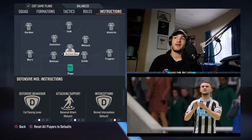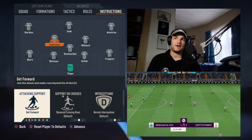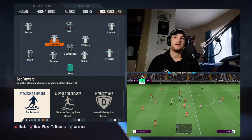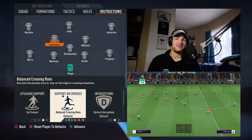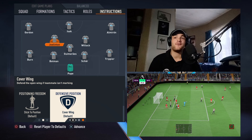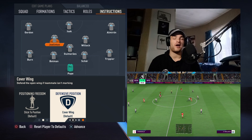As for Joelinton, he and Willock have a very different set of tactics. Joelinton used to be a striker and Eddie Howe moved him into midfield. He's more of a second striker from time to time, making deep runs and helping the forward, whether it's Isaac or Wilson. So Joelinton is more or less a second striker here — get forward, balanced crossing runs, or you can have him as get in the box. When your fullbacks make forward runs, you want either Willock or Joelinton to slot into their positions and take up that space, so there's no counter-attacking scenario with wide open space left behind your defense.